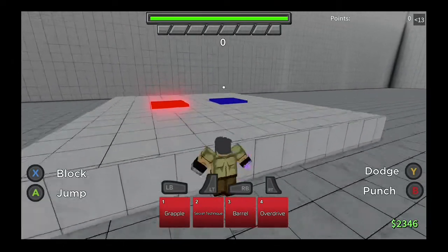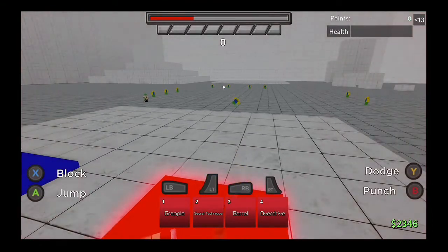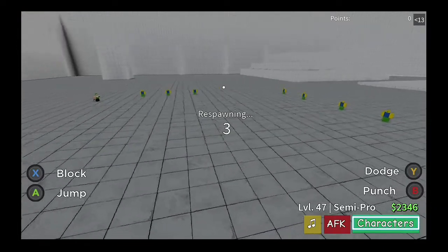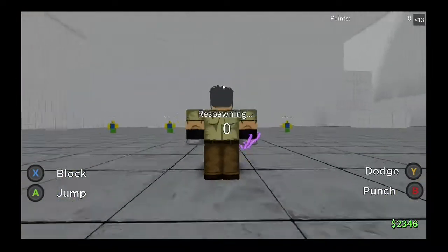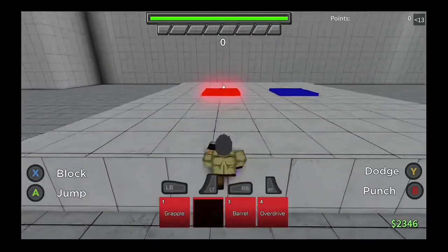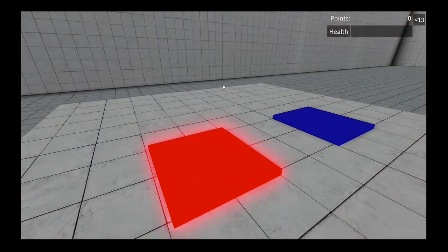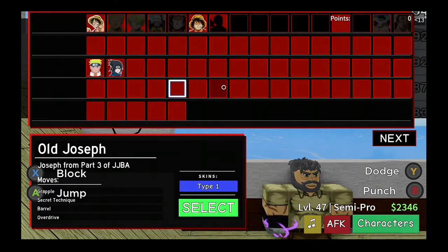First you want to go ahead and head into training mode. One thing before we get into this: you're going to need a gold skin to do it. It's a glitch where it kind of transfers gold skin to gold skin, so you are going to need a gold skin. But going back into it, go into training mode, and then you're going to want to go ahead and figure out who you want to gold skin.